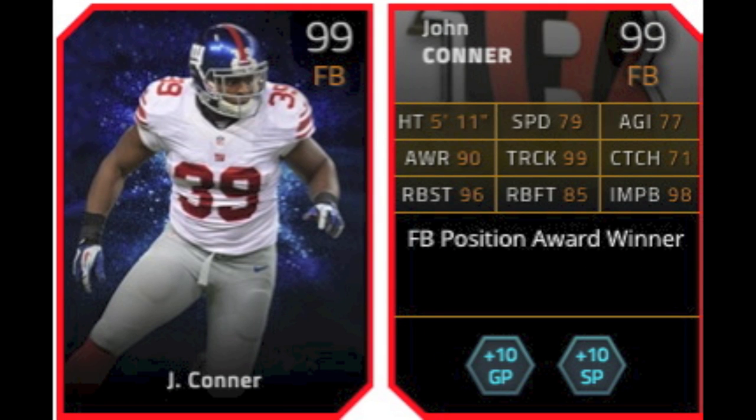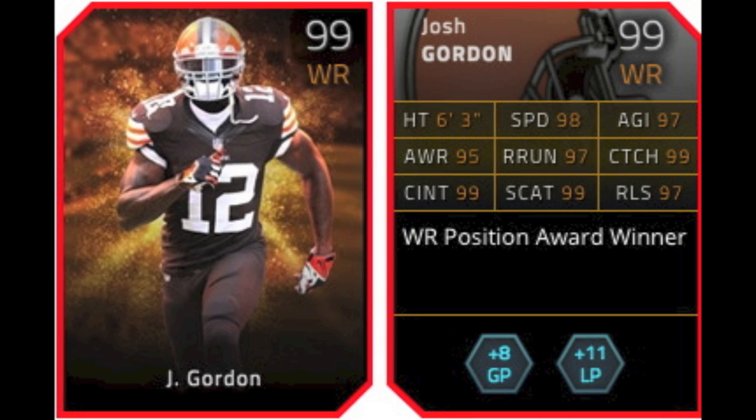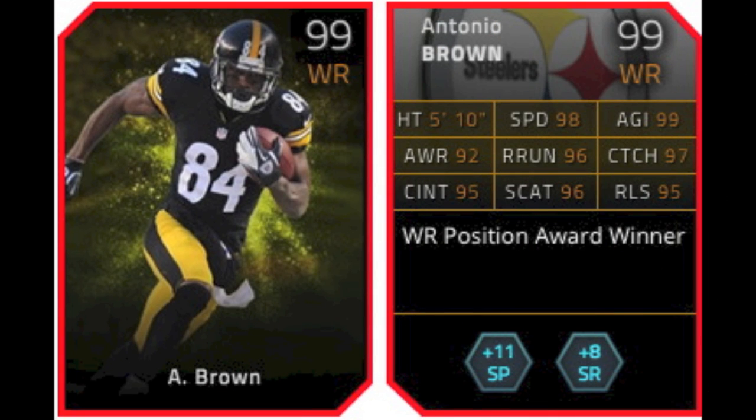This is one of the new cards right here. It's John Connor. He's a better version of the 94 Sheldon Richardson that I have been using, because I'm pretty sure I don't have him anymore. And this one's also 99 overall for those of you who are obsessed with 99 overalls. So, once again, most of these cards already have a card release. Some of them aren't as good, like the Josh Gordon here has a 98 overall card previously. But none of these cards, other than the John Connor, are first-time cards.